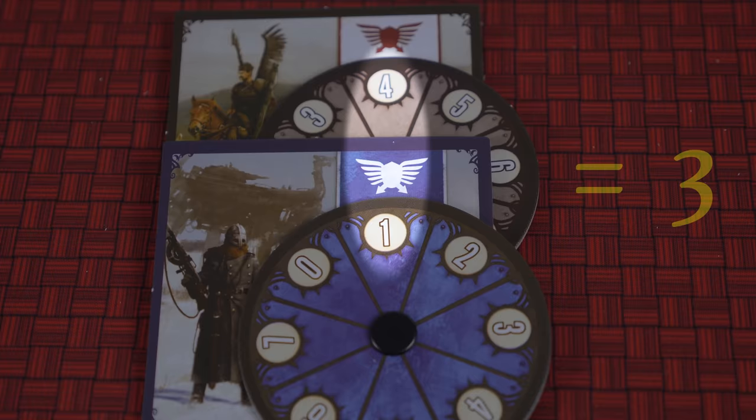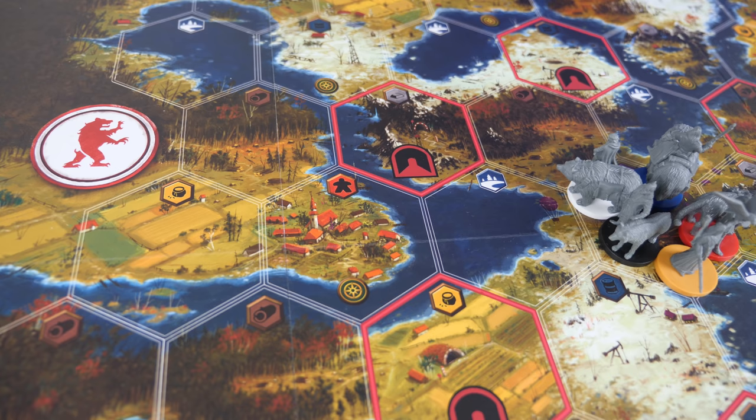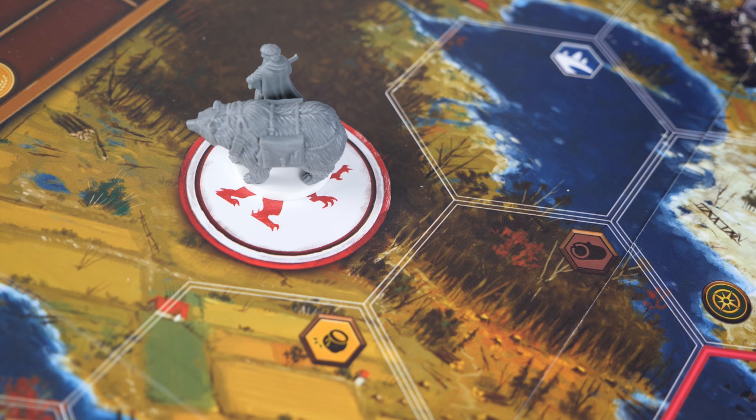If the rangers have a higher number than you, subtract your number from theirs, and then move your health down that number of spots. Additionally, you must also pick any one animal to move that number of spaces closer to their colored sanctuary. You may take them along any path you choose as long as it ultimately brings them closer to their goal. If an animal ever reaches their sanctuary, they are safe for the rest of the game and cannot be poached.